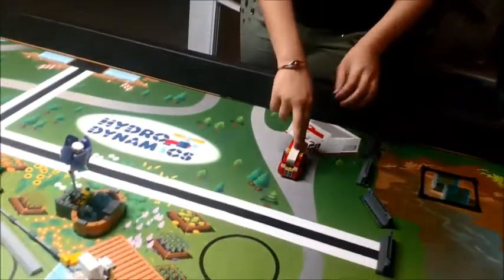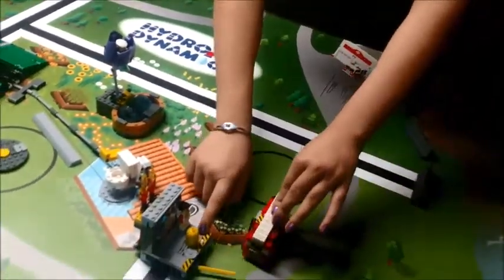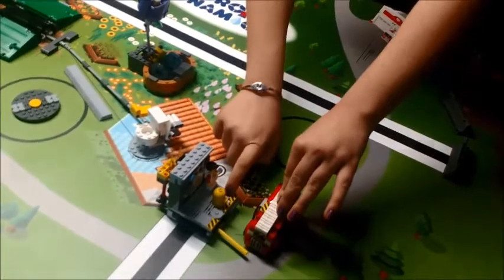This is the fire truck in the burning house. We believe we have to take the fire truck and move it across the table to extinguish the flames in the house.